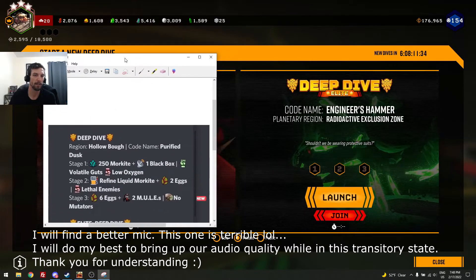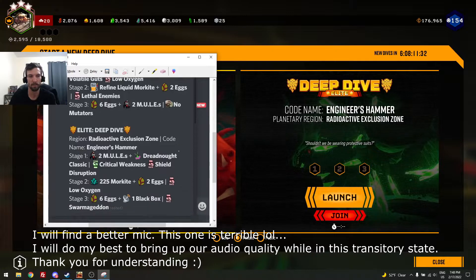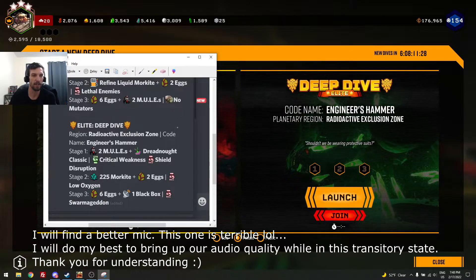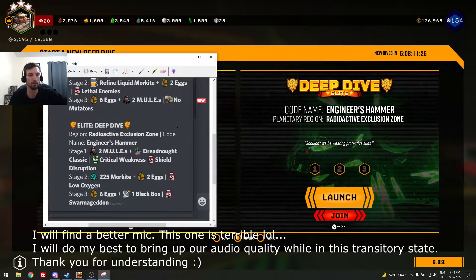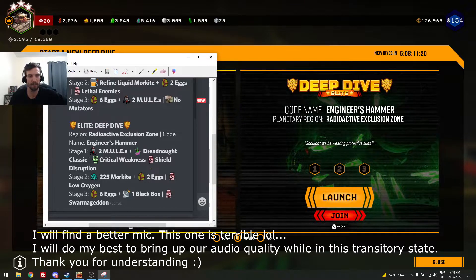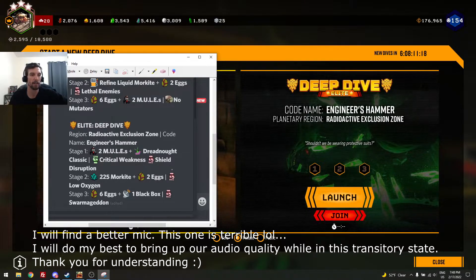Now we're going to swing over to the elite deep dive. Here we have Radioactive Exclusion Zone, it's called Engineer's Hammer. Stage one is going to be two mules with a classic dreadnought. We have critical weakness, so you'll be able to tear down that dreadnought super fast, and you'll have shield disruptions, so make sure you switch over to health bonuses on your armor if you have shield bonuses normally.